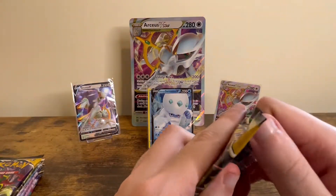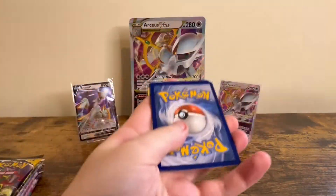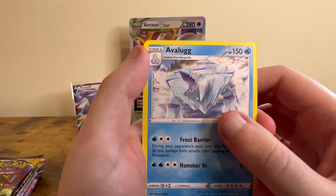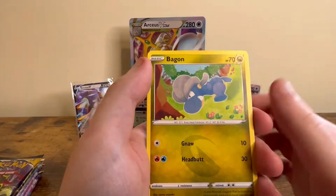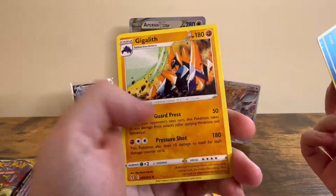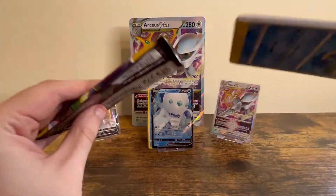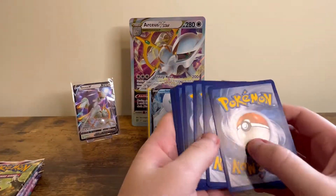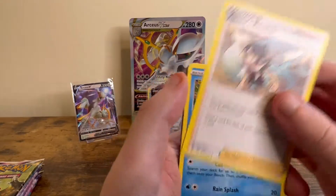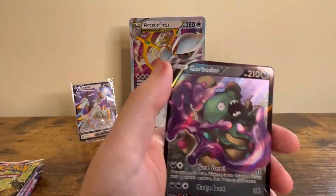Now onto Evolving Skies. I think the only thing I want out of here is an alternate art — there's still quite a lot I need from the set. We got: Tachyc Energy, Boost Shake, Roombie, Pikachu, Tee Dot, Lilipup, Bacon, Litleo, Wishiwashi Reverse — which is the one being released next as like Sword and Shield set 12.5, a special set — a Psyduck Reverse, and a Garbodor V.